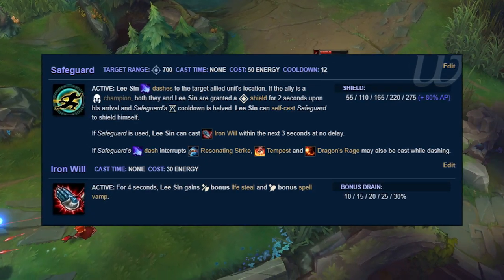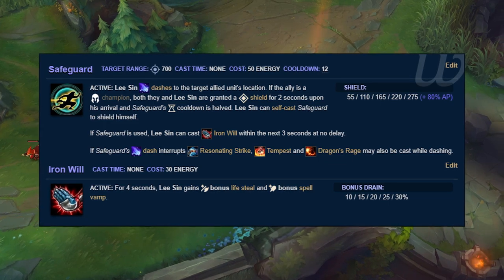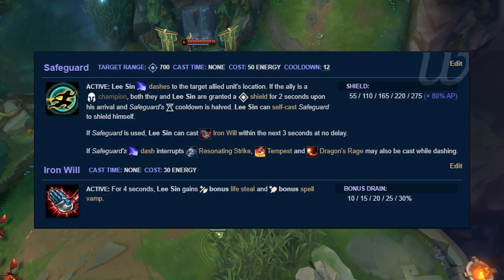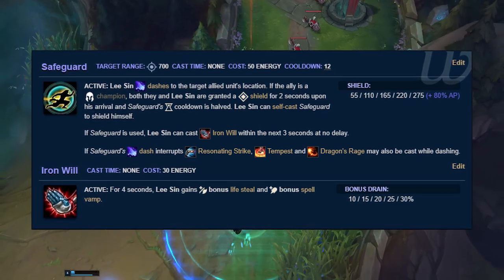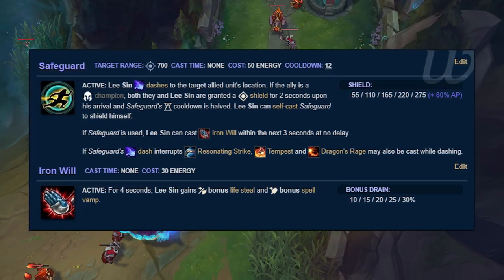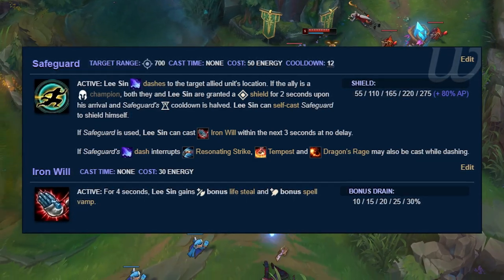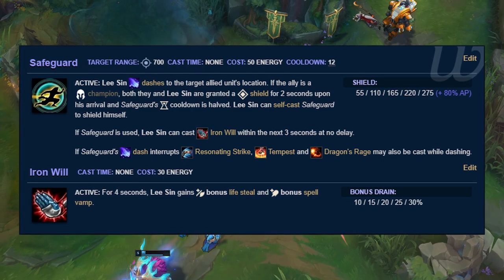It has a high base shield value even if you decide not to build ability power, and only a 6-second cooldown if cast on an allied champion — which makes it quite spammable with a little cooldown reduction. The dash range is 700, considered to be very far for even regular dashes, and if we assume the champion has no resource bar, this ability has no cost.